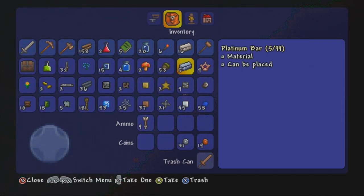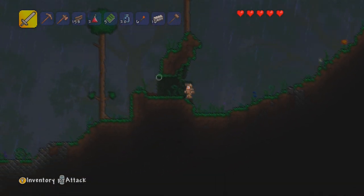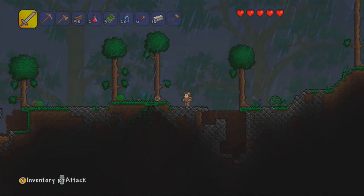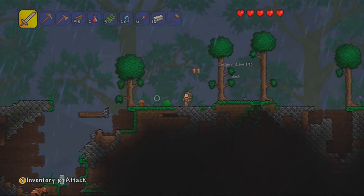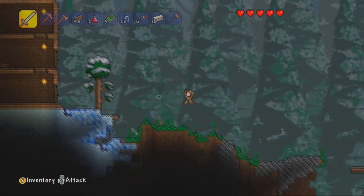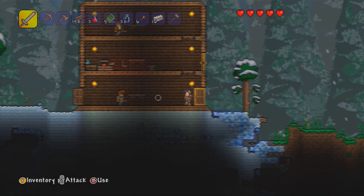Alright, so how many vertebrae did we get from that? We've got nine vertebrae. I definitely want to try and get that water bolt — a water bolt would be really, really handy. It also means that I could spend the night times just sat here waiting, I can actually use that to get mana. Fallen stars — so we can make some mana. And that'd be a perfect one.